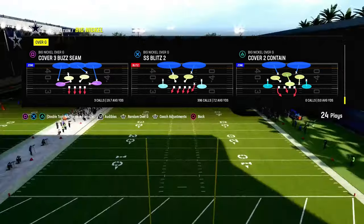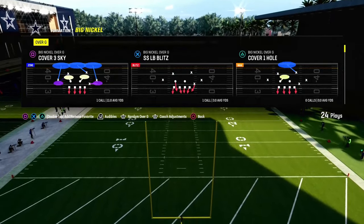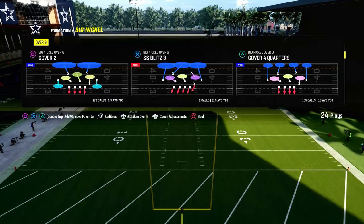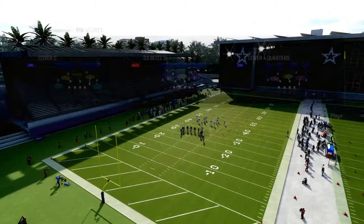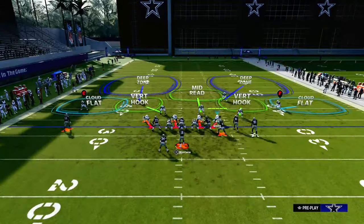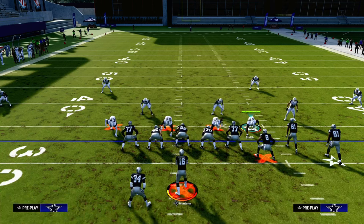You can put your zone coverage on match, and I like to use a base align. The biggest thing you need to understand when running Mable coverage in Madden 24 is that the zones are a little different than you might think. It's based off a grid system that divides the field at the hash marks.